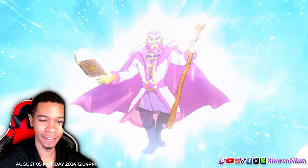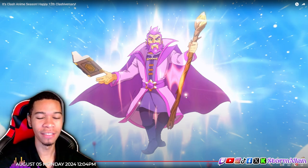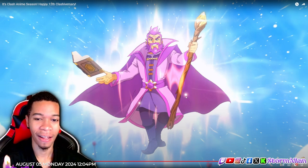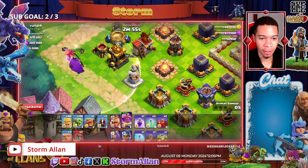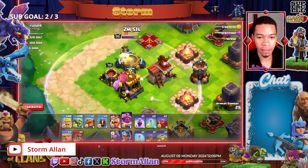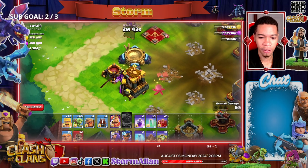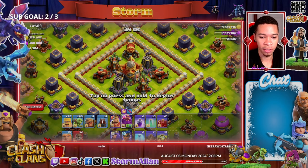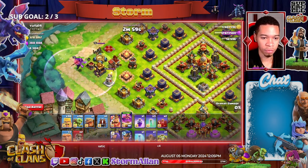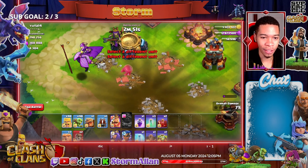Next we have the Grand Warden. He looks thick in this trailer — looks like Makarov from Fairy Tail, if you guys know that anime. In game, the spin is kind of goofy and I'm not a big fan of it. The dying animation is okay, but again I feel like they went the goofy route instead of the more serious route. His flying animation though — that is sick. When he dies it's funny too.